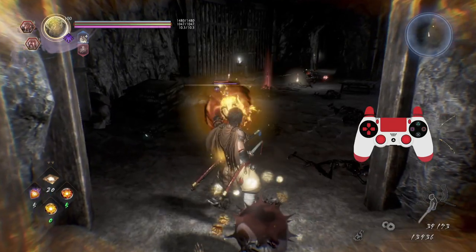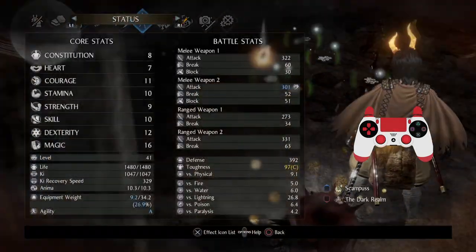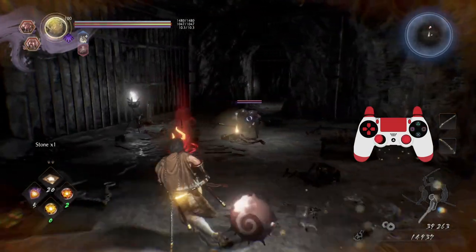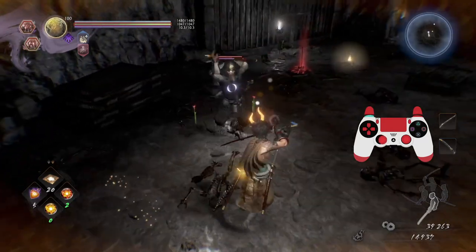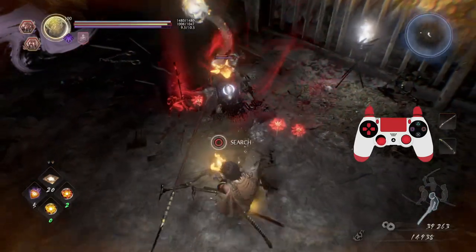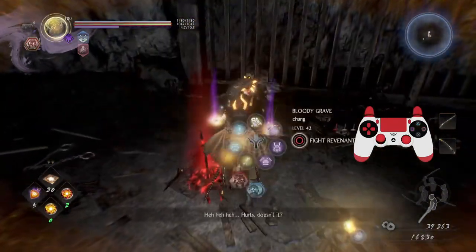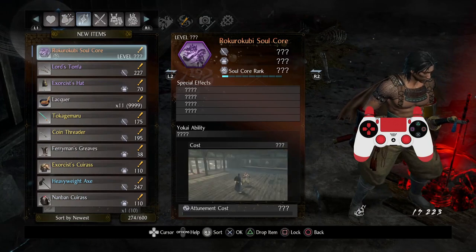There's another dweller and a yokai - looks humanoid though. Spear attacks. It's low on ki, it's out of ki. These guys are from Nioh 1. I missed the burst counter timing on that one. But we got a new soul core - Rokuro Kubi - so I'll definitely be using that. It's a pretty fun one.